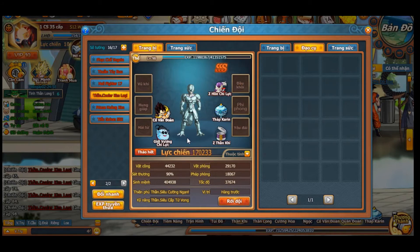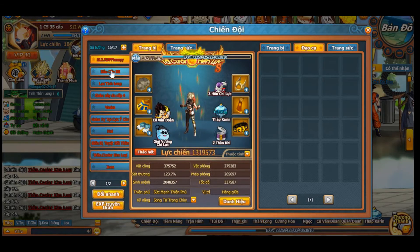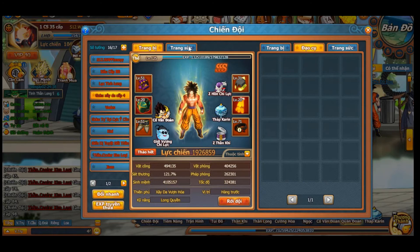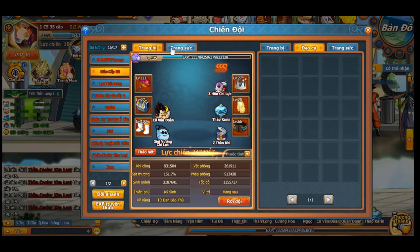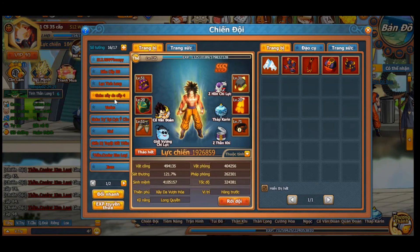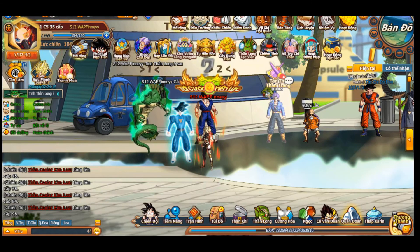I'm at level 98 — after I do a bit of spending and open all my rewards and items I'll probably get him to the right level. We have Metal Cooler and we'll be moving him in place of Super Saiyan 4 Goku. We need him at level 120, I think, to wear the full armor set, which shouldn't be too hard. Hopefully you've enjoyed — make sure to leave a like, drop a comment if you have any questions, and thank you for all the support recently. Until next time, peace!